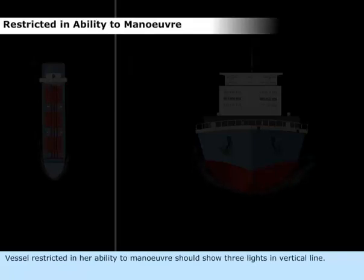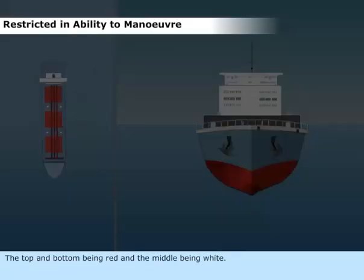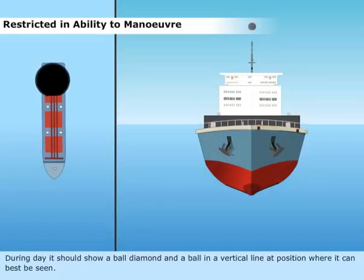Vessel Restricted in her ability to maneuver should show three lights in a vertical line, the top and bottom being red and the middle being white. During day, it should show a ball, diamond, and ball in a vertical line at a position where it can best be seen.